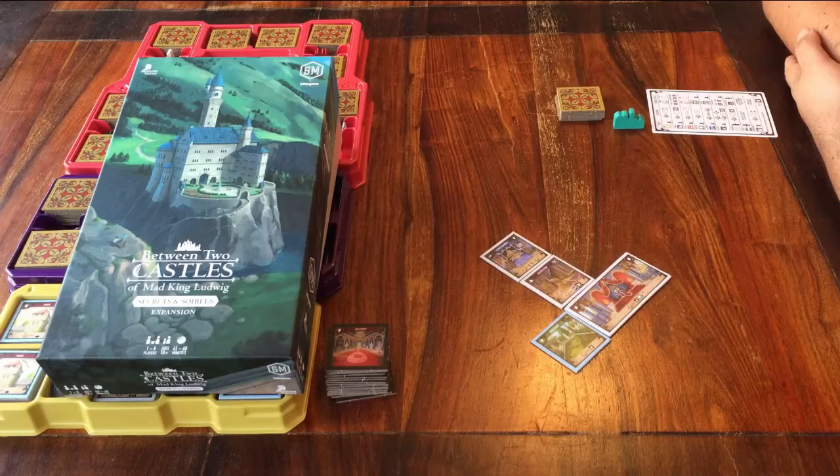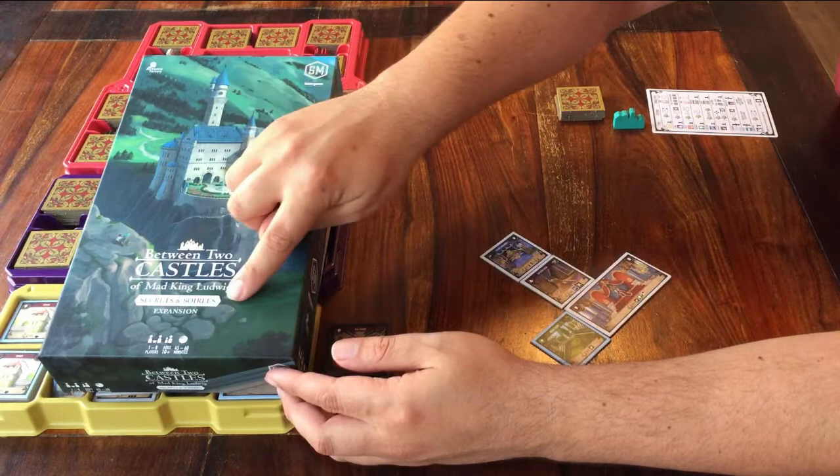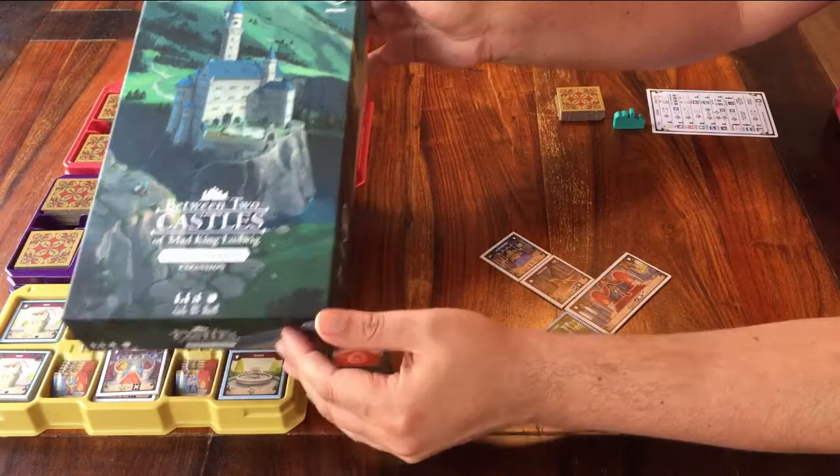Hello and welcome to this first tutorial for an expansion to a game. This is Secrets and Soirees, which can be added to the base game of Between Two Castles of Mad King Ludwig. If you're not familiar with that game, I have a link in the description that will lead you to my explanation of it. In this video I won't go into how to play the game, but what the expansion adds to it.